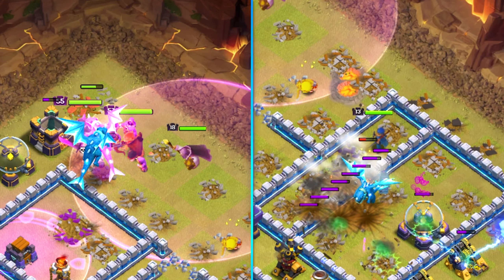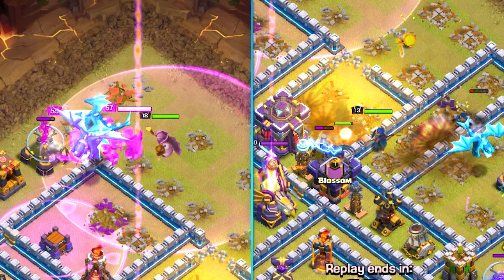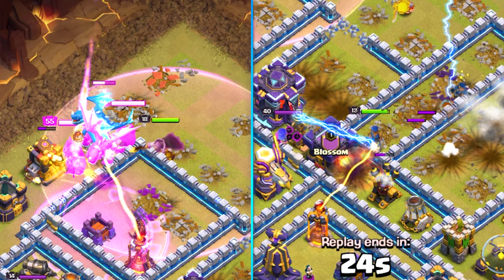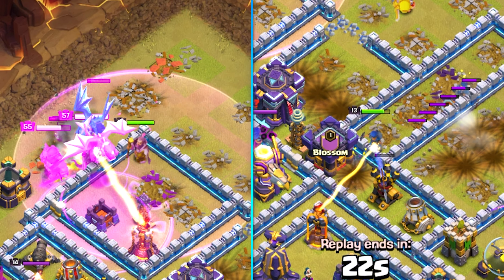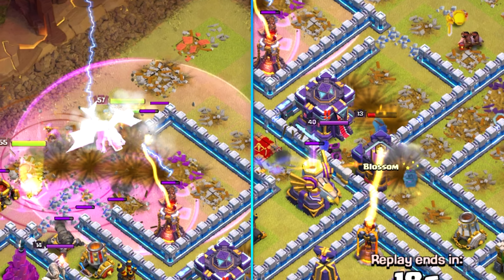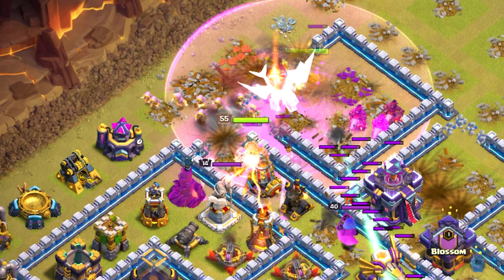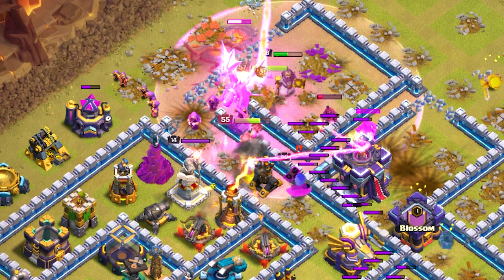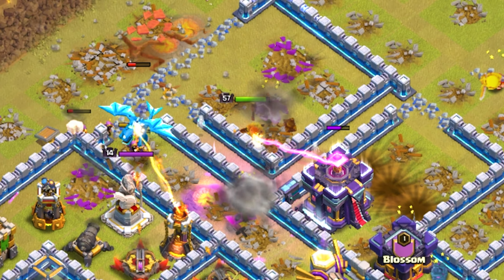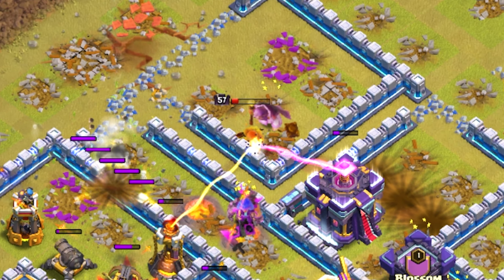His champ is on the right side following one of his e-dragons straight for the town hall. He has his warden, archer queen, and king on the left side going all the way outside of the base. The champion is getting targeted by the single inferno, and the archer queen is going to go down without even reaching the town hall - it's not even activated so she wouldn't hit it anyway. Nice little warden ability, queen ability, king ability all at the same time, but the archer queen is only level 57 hitting a town hall 15 - gets taken out. Absolutely horrible: 57%, one star.